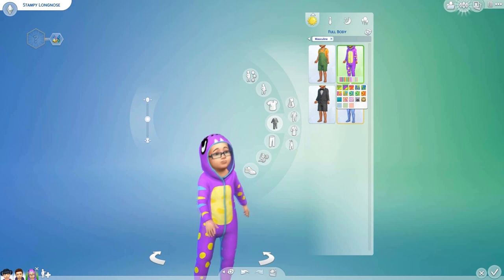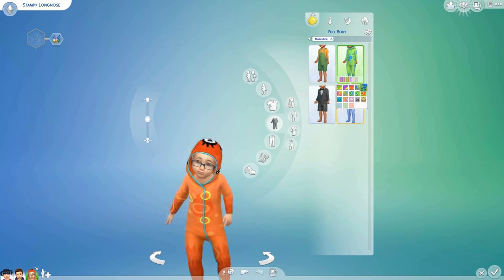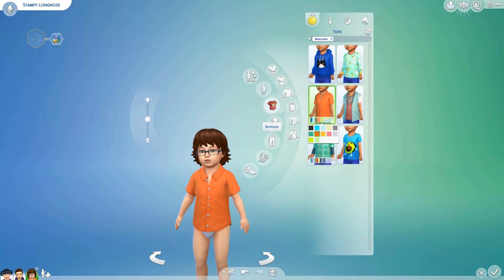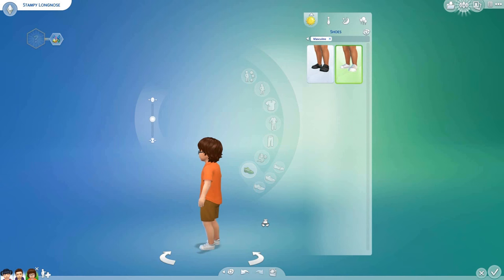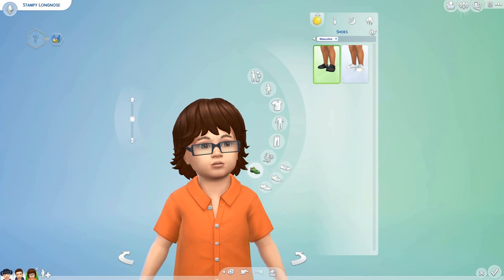We've got a whole bunch of dinosaur onesies and stuff, but I don't think that would work. We're going to go back and put him in this little orange t-shirt. For bottoms, we could have some little shorts — maybe black, blue, or a nice brown color. Oh my goodness, he's actually adorable! And he's got some little sneakers — I'm thinking like little black shoes. That looks really good. Stampy, look how adorable he is!